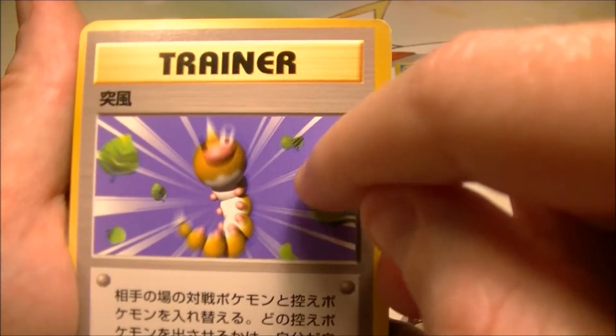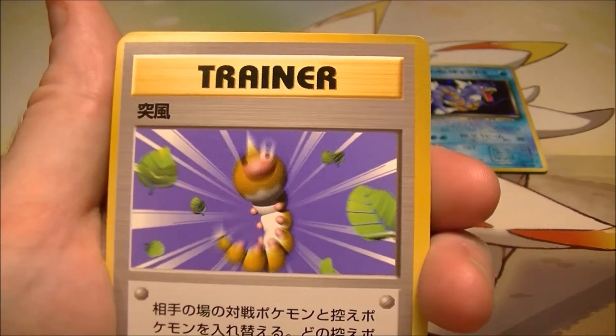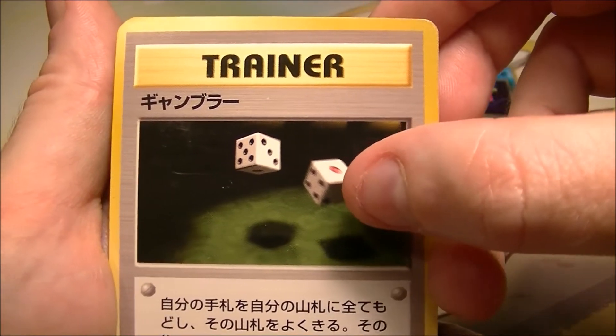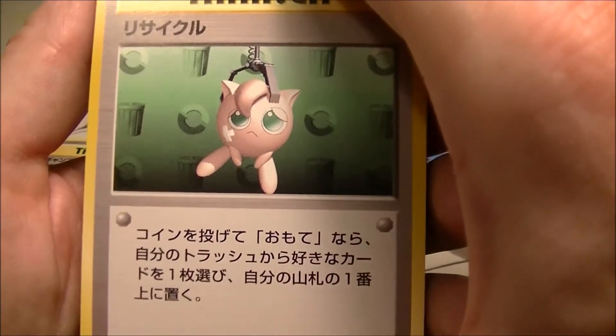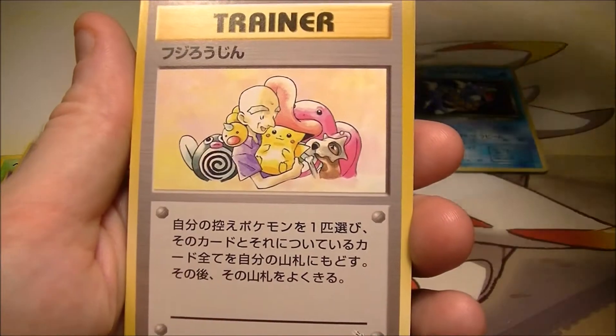Oh, what's this trainer? I can't remember. That's from Base Set. I remember this card but I can't remember the name. It's called Gambler — it's from Fossil. And this one's Recycle. Is that the same name in English? I can't remember. That's from Fossil as well.